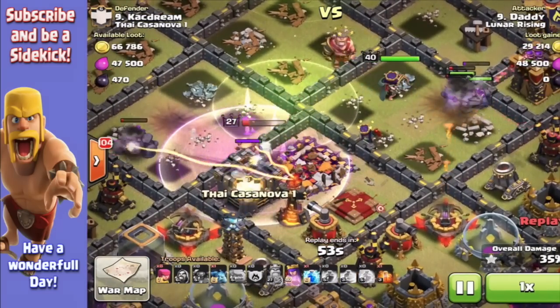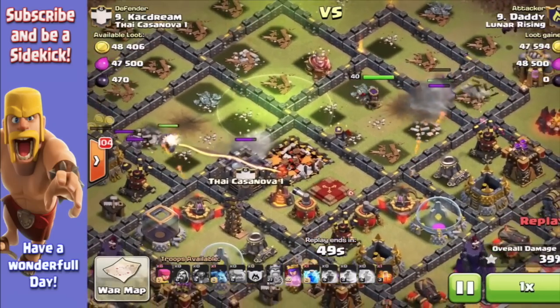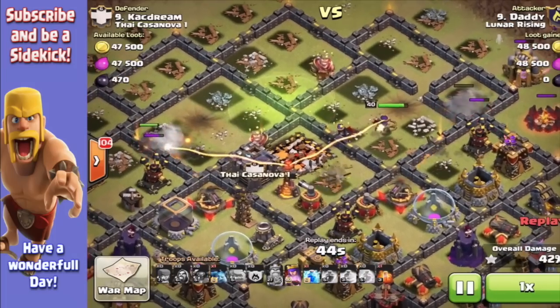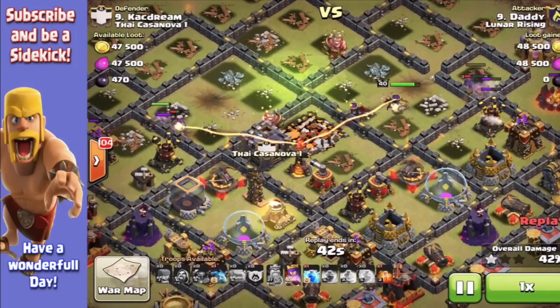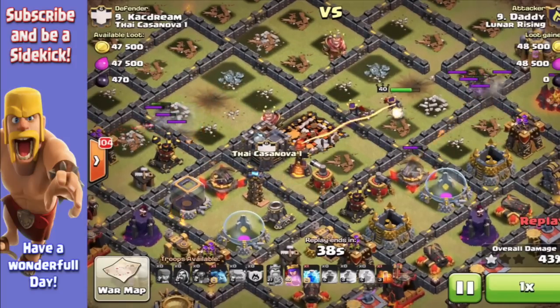So I've gone in with a queen, I've gone in with my standard go-wipe. I've got 37% down, a full health queen, loads of troops and stuff like that — it's going pretty well. I was quite happy with this one because I can still do it, even though I've had so many fails in clan wars, as we all do.